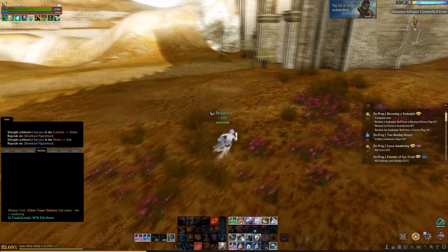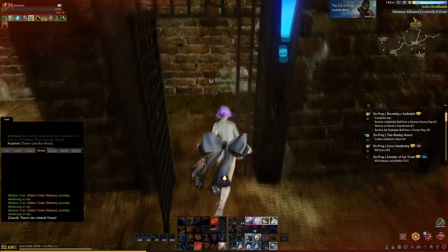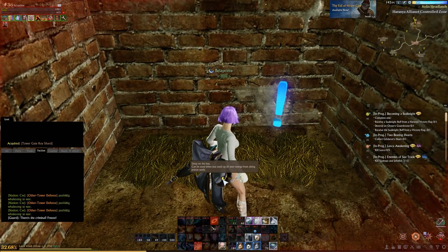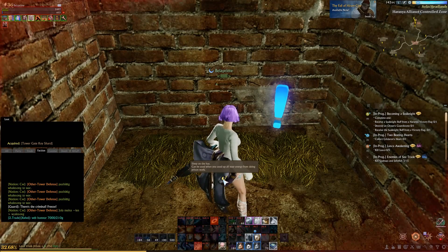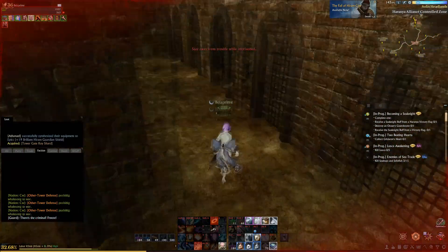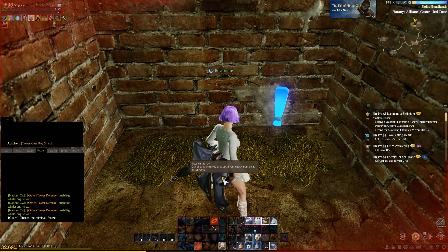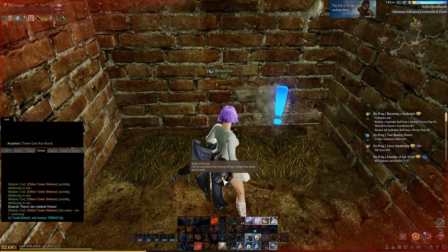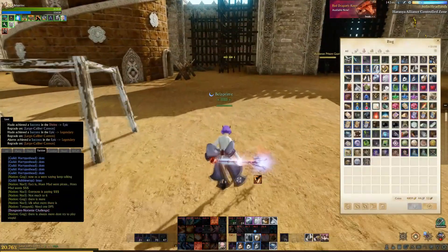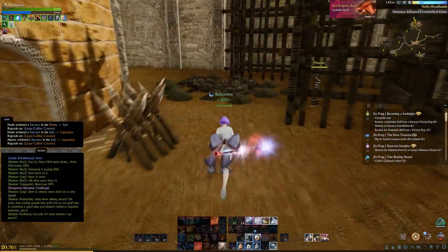Now, if you happen to have too much tiredness — say you have a four, five, or six hour sentence and you cap at 100 tiredness — you will no longer be able to work to reduce your sentence or spend labor even if you have more. However, you can go back into the cells of the jail. The cells open and close every 10 minutes, and you'll be able to go in and lay down on a pile of hay. That takes about 10 minutes for the animation to finish, after which your tiredness goes away and you can continue to dig.